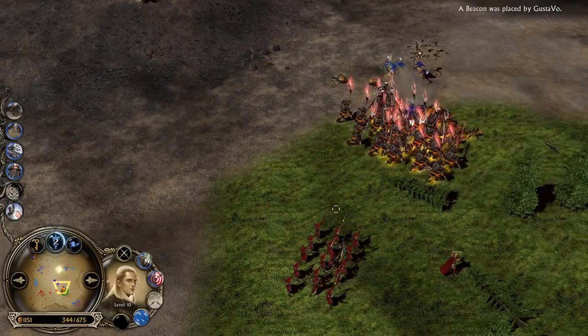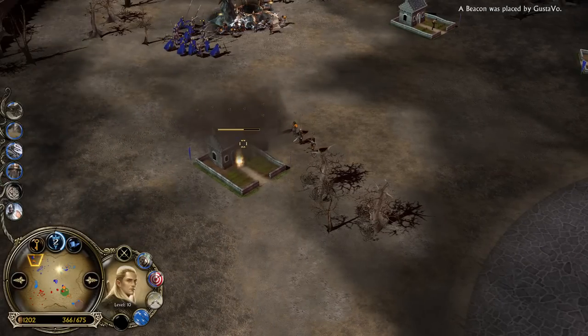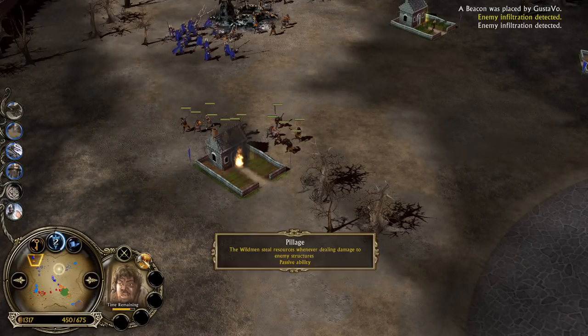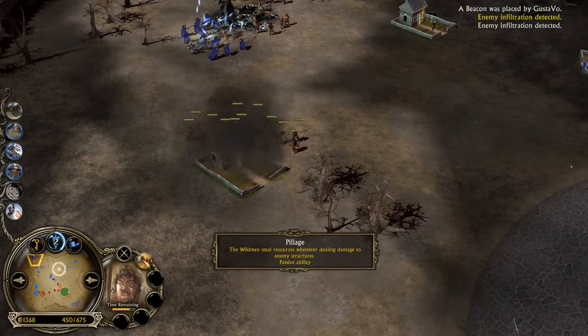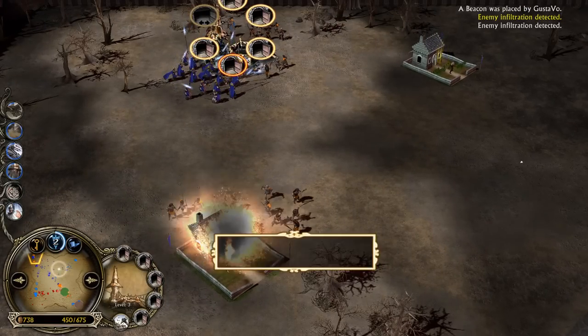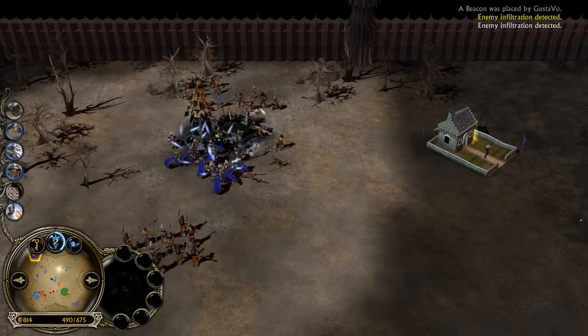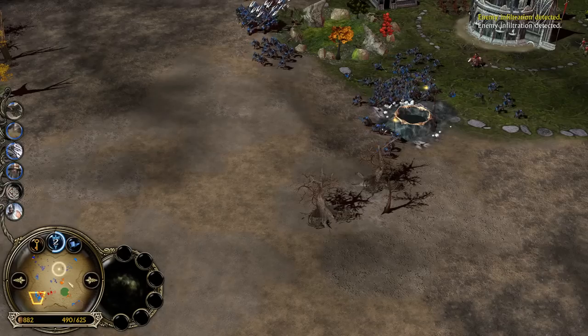Legolas keeps shooting — level 10, you can't get any stronger. In the meantime there is a small attack with Wildmen of Dunland and the Pillage ability, which is like a passive — every time you damage buildings you steal money from it. The level 3 tunnel is going to be slowly but surely taken down, meaning the Goblin player won't be able to send reinforcements to this area anytime soon.